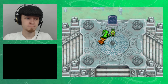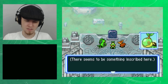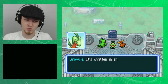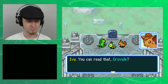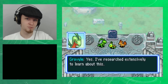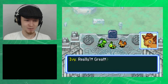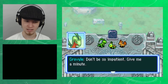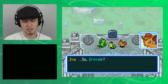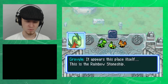What's that? There's a stone tablet — there seems to be something inscribed here. These strange rooms are inscribed with unknown letters which I cannot read; it's written in an ancient language. You can read that, Grovile? Yes. I've researched extensively to learn about this. So it's written in an ancient language — ancient even for this time, since Grovile's from the future! He really found some hidden tomes to research. Quick, read it! Don't be so impatient, give me a minute. It appears this place itself... this is the Rainbow Stoneship!